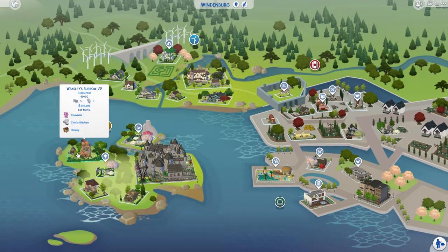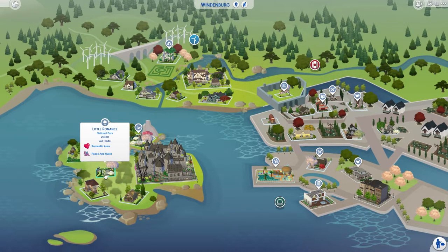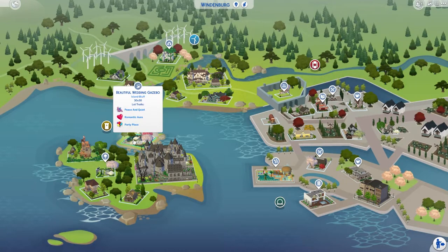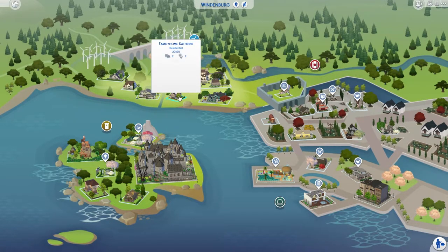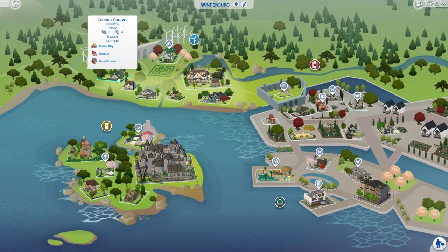We have Whistler's Burrow version two — I did version one and it was absolutely disgusting, so I redid it. There's a little national park, and the island bluff has been redecorated as a wedding gazebo where you can get engaged or married and even pull a party. We have a ton of family homes in different price ranges.